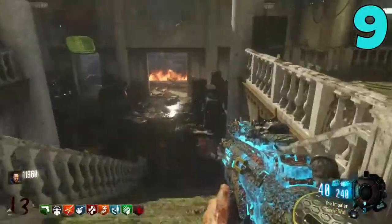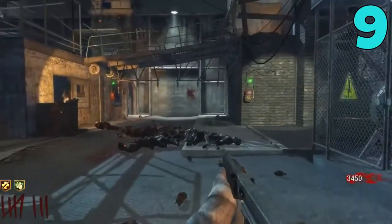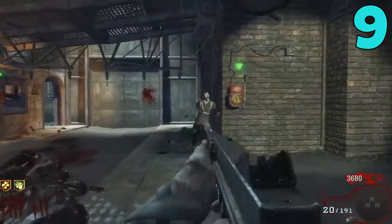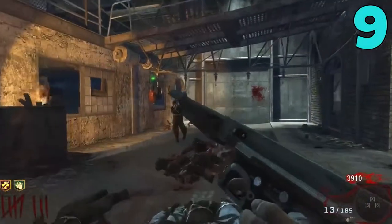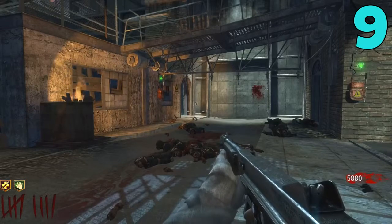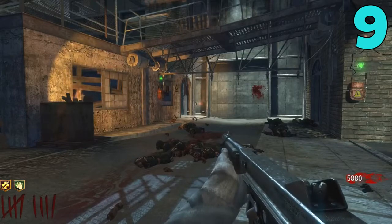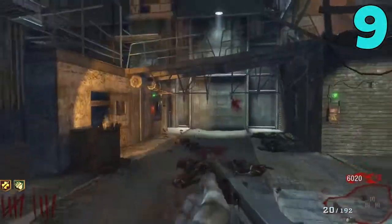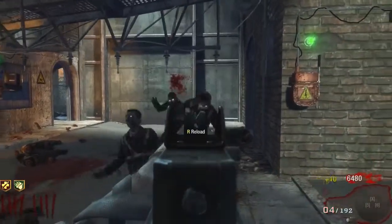Coming in at my number 9 spot — like I just said, this is another toss up for me — I have the Thompson from World at War and BO1. In BO1, the Thompson was only on the World at War maps, so pretty much World at War only. But the Thompson is similar to the VMP: it is great for those early rounds and a fantastic point-farming weapon. I remember in BO1, Kino Der Toten, or even any map in World at War, the Thompson was always my go-to wall buy to farm points before going to buy perks or hit the box. As an SMG it is great for points, and it's actually pretty decent for killing zombies in those first 10-15 rounds.